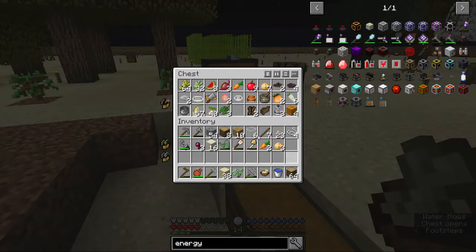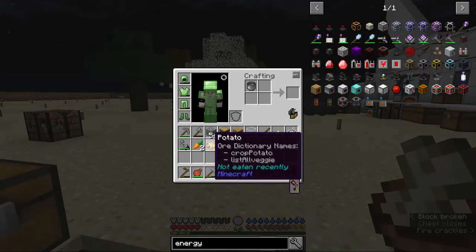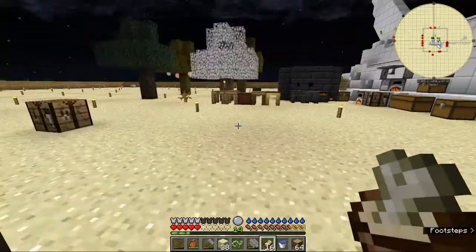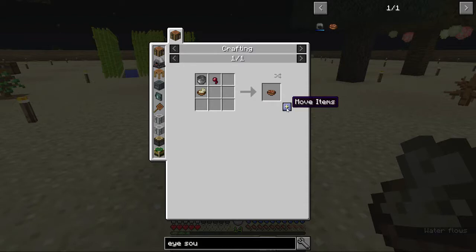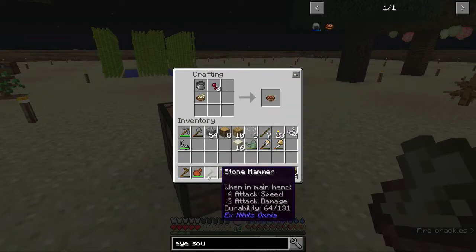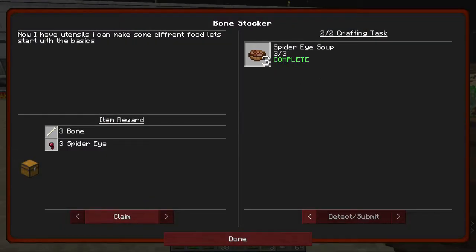I believe stock is — let's just look. Pot, and we have just one of those. Carrots, perfect. Let's make a whole mess of stock. And now let's just do some spider eye soup — stack those, stack these, and boom. Nice nutritious filling spider eye soup.